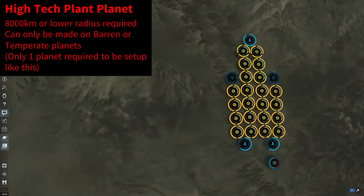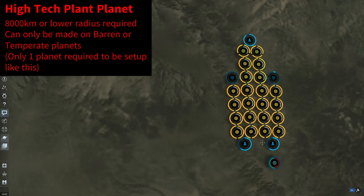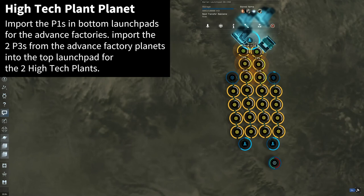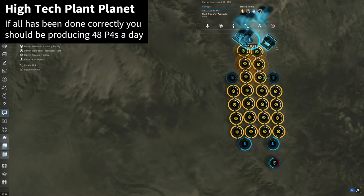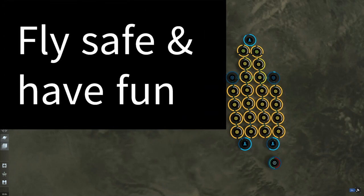This is the high-tech production planet. It is set up just like the advanced factory planet with one difference: there are two high-tech plants here. This planet still produces P1s to P3s just like the advanced factory planet, but it also imports the P3 into a dedicated launch pad. This is where we also import the other two P3s from the other two advanced factory planets to start producing P4s. The P4s are then routed back into the import-export launch pad. You now have your P4 production going.